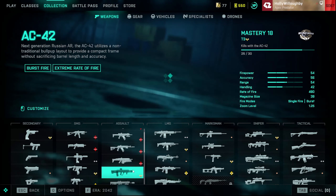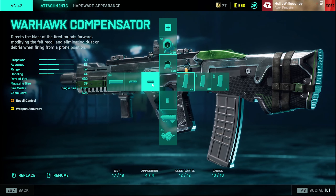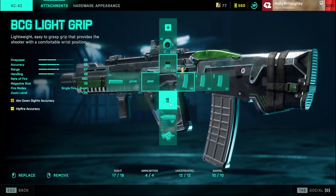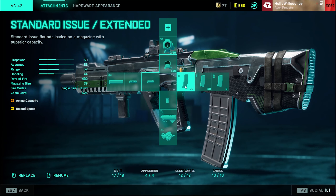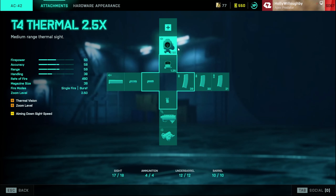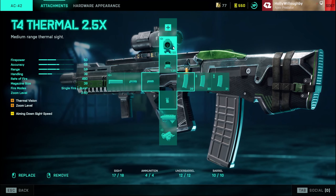The loadout I use for this is the Warhook Compensator for recoil control. This gun hasn't got a lot of vertical recoil and because it's a burst, it's easy to control anyway. I then have the BCG light grip for better accuracy down sights, or the LWG grip if you're looking to be more aggressive, standard issue extended mags, and I use the Fusion Hollow sight or the 2.5 thermal scope which also works great.